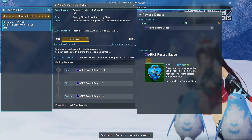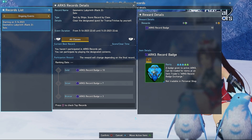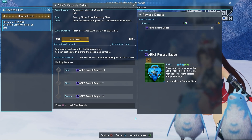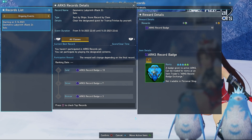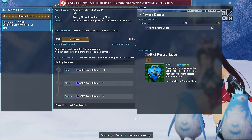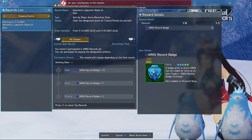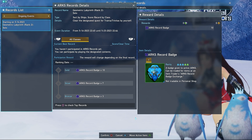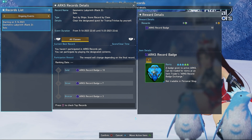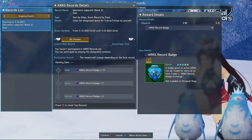Something else going on this week is there's going to be another Arcs Record Ranking for Geometric Labyrinth rank 2. This is for all classes, so no matter what class you're playing, you'll be put against all other classes. I'd definitely suggest doing at least one run of Geometric Labyrinth rank 2 just to get on the leaderboards. Even if you do bad, you'll still get like a bronze record Arcs badge times three participation reward. You can always go for silver or gold if you like the content. The trade shop is going to be updated on June 7th, so no telling what new items will be in there — get those record badges.